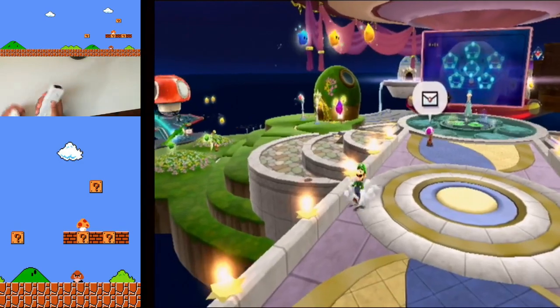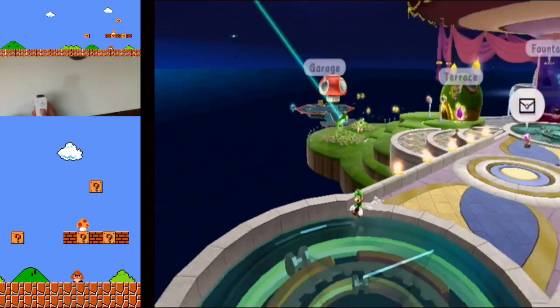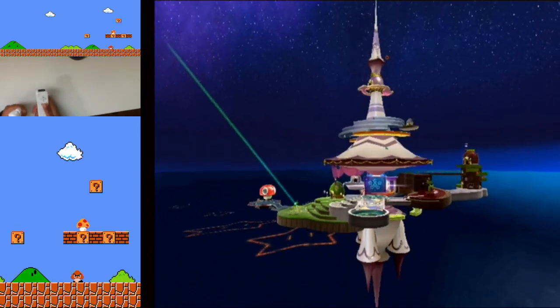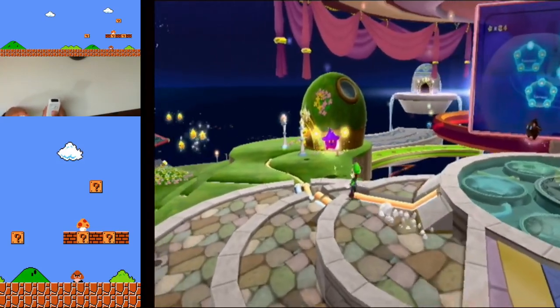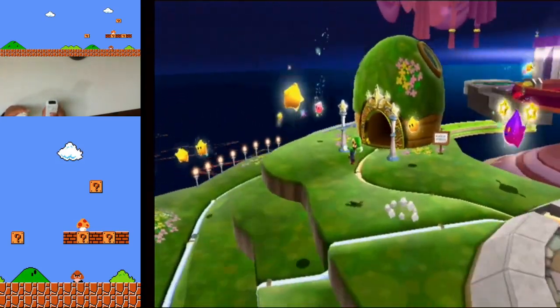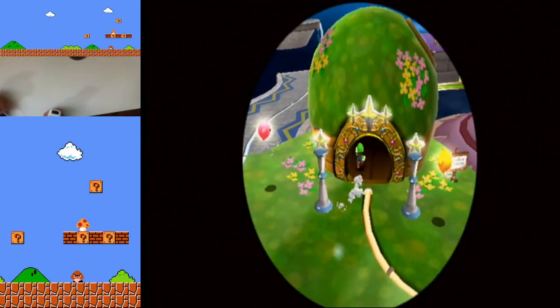Now this is Kaizo Mario Galaxy. Wait, what is wrong with this nunchuck? That should be working. My nunchuck was just — Luigi was just moving and I didn't even do anything. Today we're going to be doing Flip Switch Galaxy.